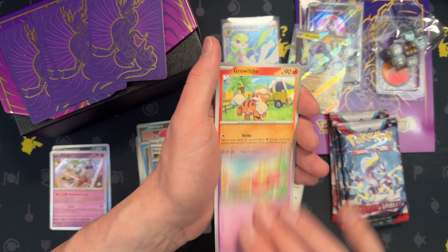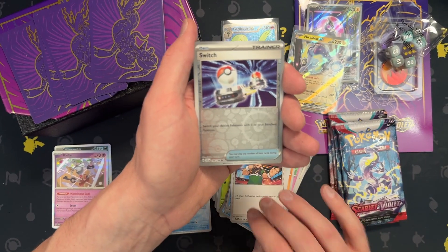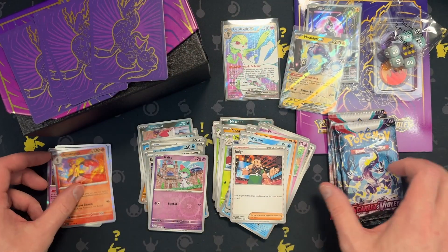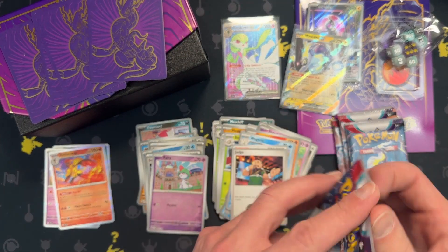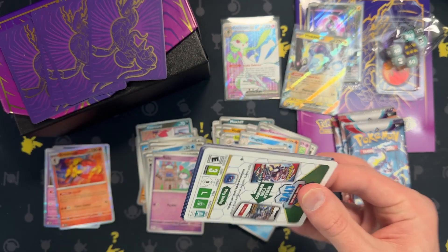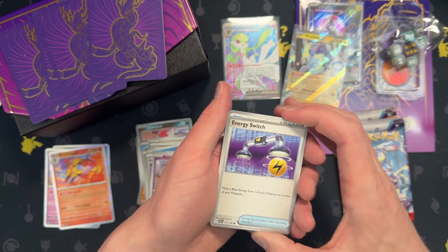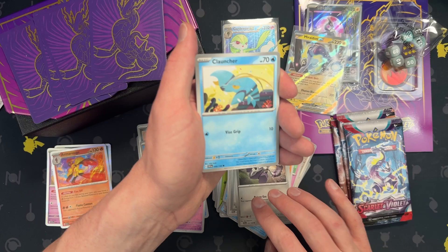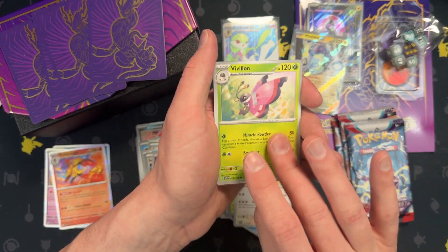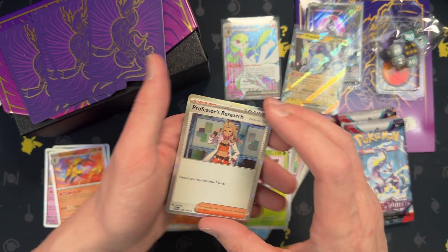Lechonk, Graveler, Wugtrio, Judge, Switch, Ralts, Armourouge. Okay, halfway through — well, it's 9 packs so it's not really half, but you know what I mean. Vroom, Skidoo, Greedent, Lechonk, Clough, and Professor's Research.